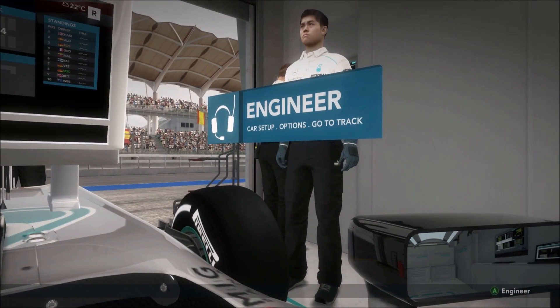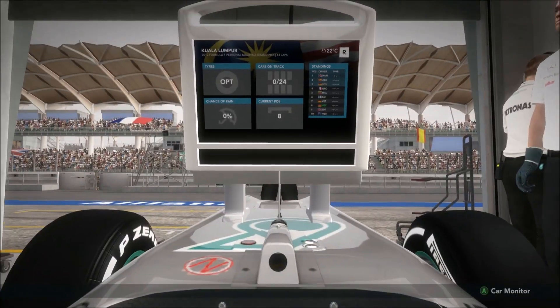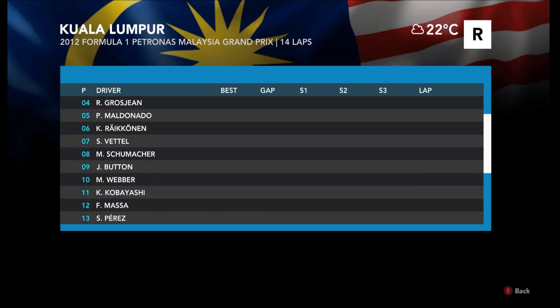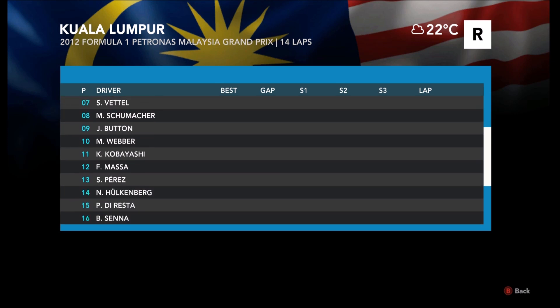Hello everyone and welcome to the second episode in my Schumacher career mode, here today around Malaysia. Here's the starting grid: Hamilton on pole with Alonso, Rosberg, Grosjean, Maldonado in 5th, Raikkonen, Vettel all the way down in 7th, ourselves in 8th, Button in 9th, Webber 10th and Kobayashi 11th.